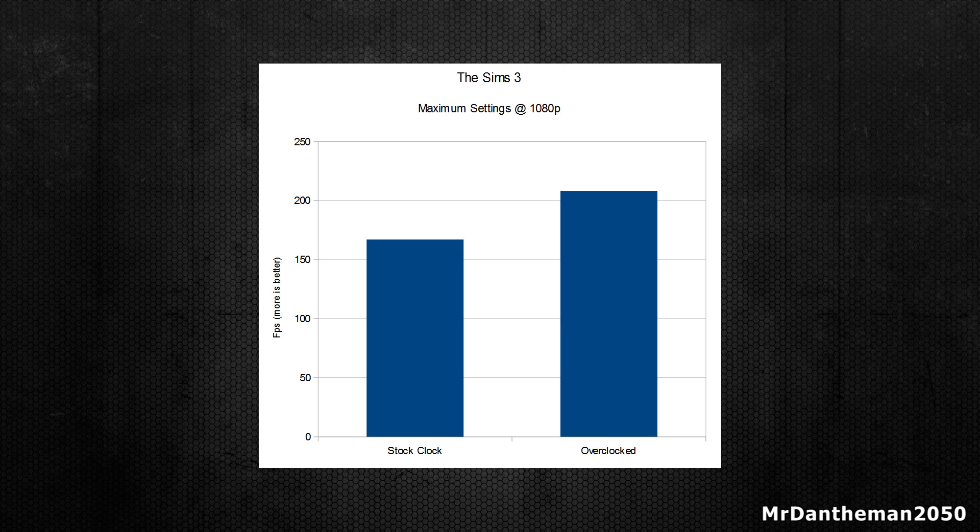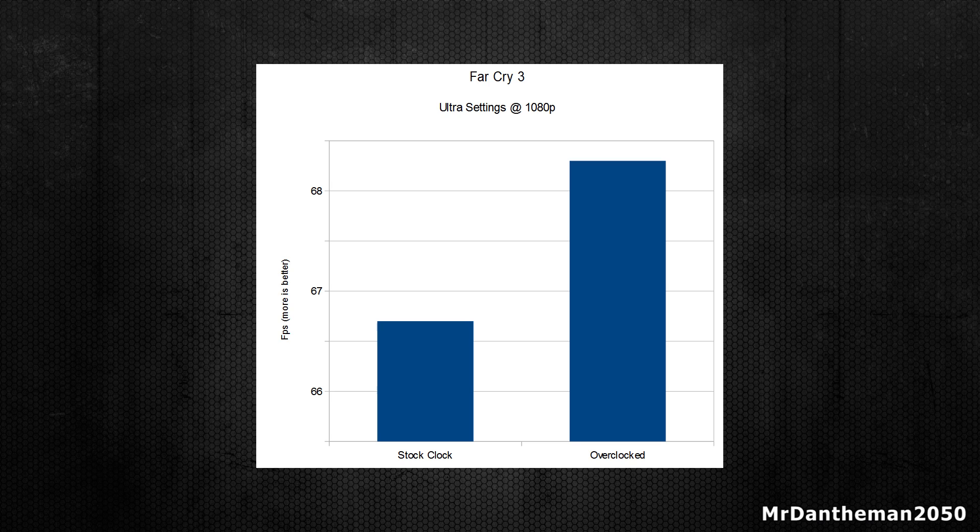As you can see, 167 moved up to 208 — very nice indeed. Moving on to the last game, Far Cry 3: my framerate was 66.7 and then overclocked I got 68.3. As you can see this one is within margin of error — there wasn't that much of an increase to say it was actually due to the increase of the core and memory clock. It does go up, but the difference is so small you really won't notice it. Though if you're getting lower frame rates with a lower-end computer and graphics card, you are going to benefit from a few extra frames.